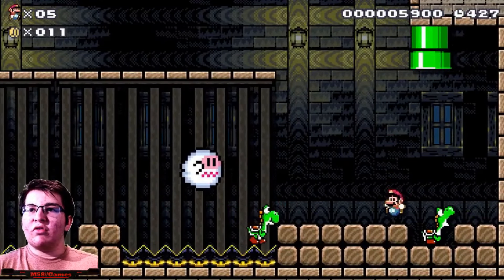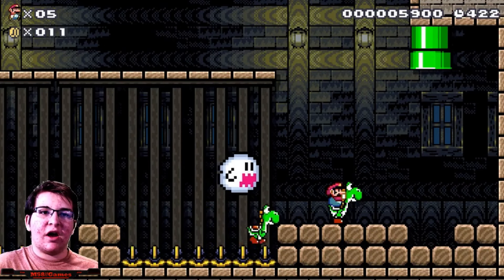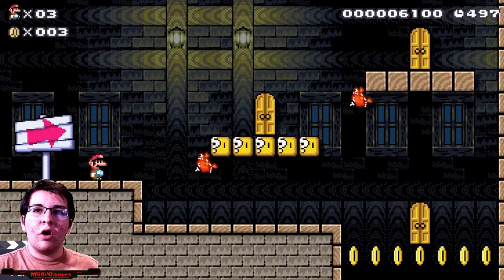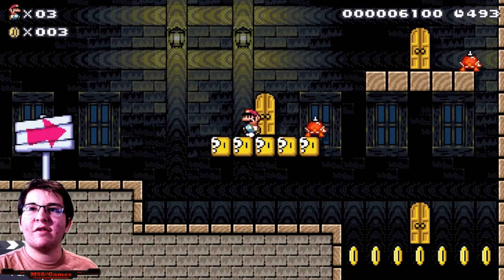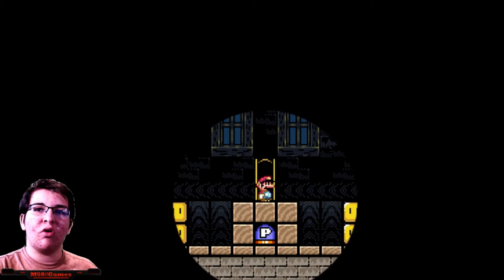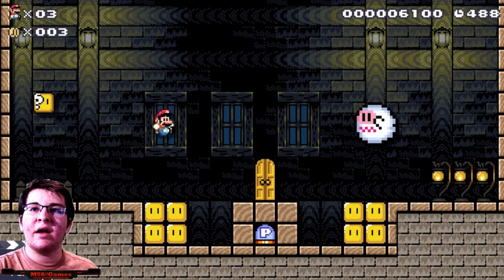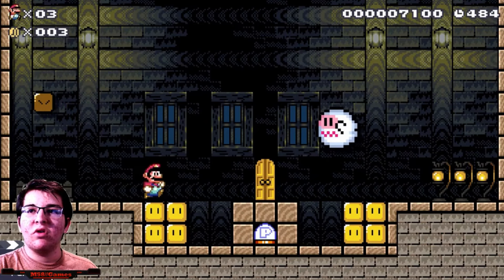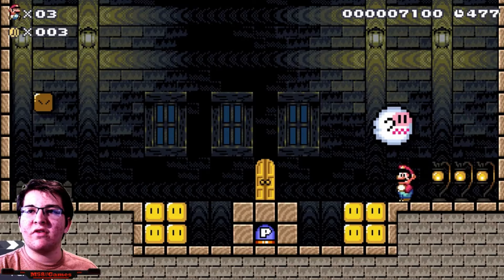I don't know what to do on this level but there could be another decision I could make. Let's try another attempt. I just tried the door with the coins and it was not working - not surprised it wasn't working, but we could try. Let's get the mushroom first.